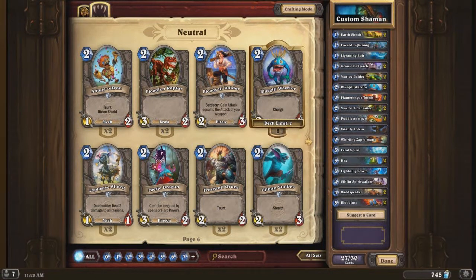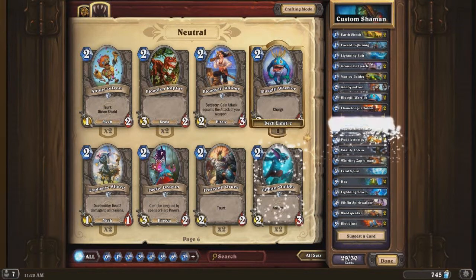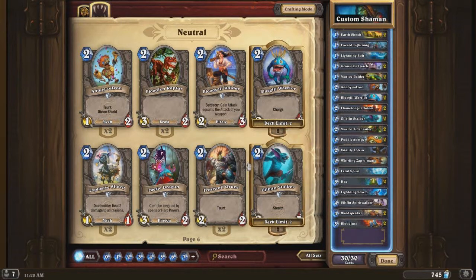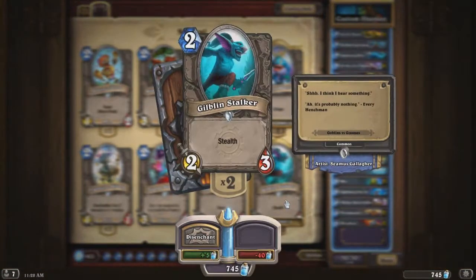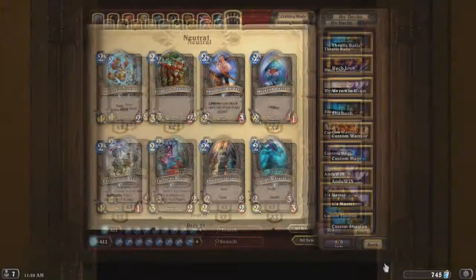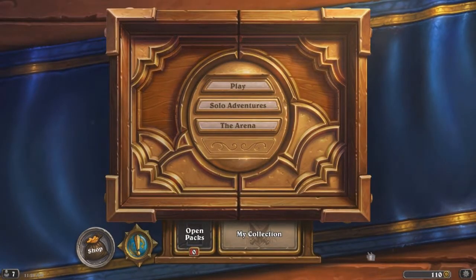So what we are going to do is put in an Annoyatron and two Gibbonstalkers. The Annoyatron is a 2 mana 1/2 with Taunt and Divine Shield - one of my favorite cards from Goblins vs Gnomes. And the Gibbonstalker is a 2 mana 2/3 with Stealth. I'm not going to name the deck because quite frankly I don't really expect it to go anywhere. So let's try it out for one of the quests.